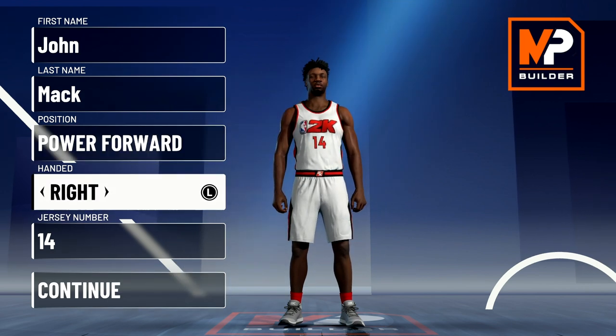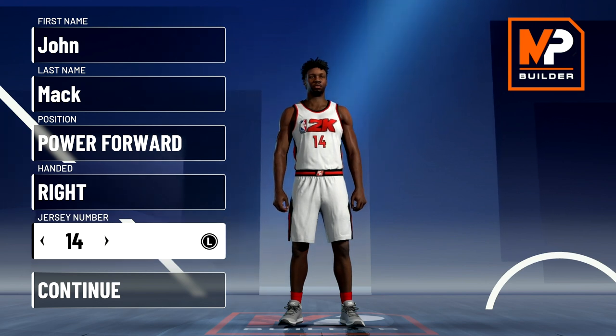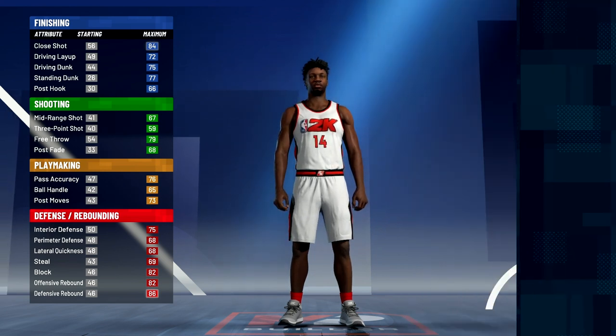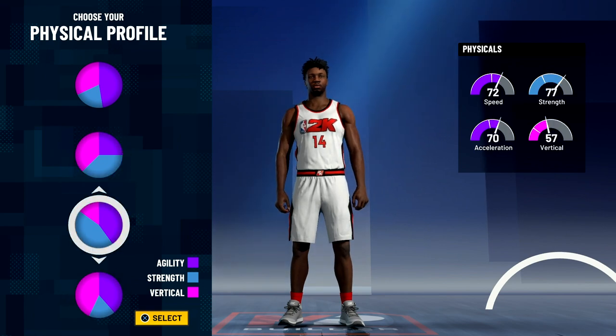Without further ado, let's get into the build. Position is going to be power forward. Jersey number doesn't matter — I just chose 14 because that's the number he wore his entire career. For the pie chart, we're going to go with the yellow and red half-and-half pie chart, and for the physical profile we're going to go with the strength invert physical profile.